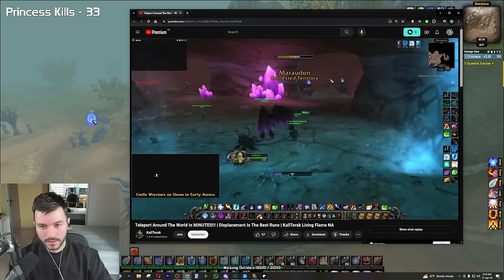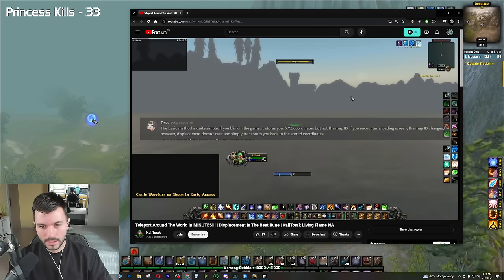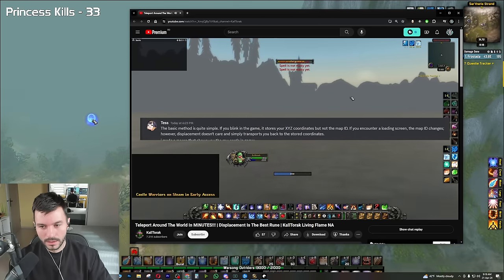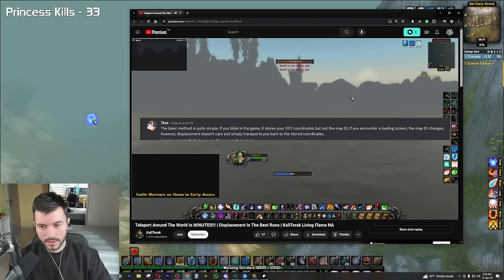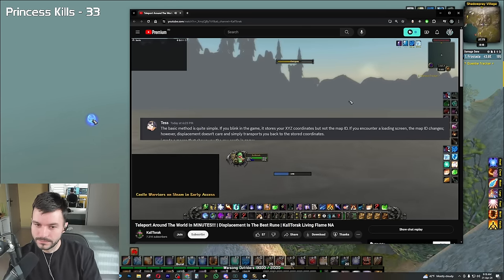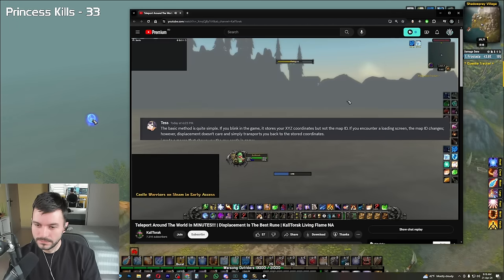How is this possible? The way Tess explained it: if you Blink in the game, it stores your X, Y, and Z coordinates, but not the map ID. If you encounter a loading screen, the map ID changes. However, Displacement doesn't care and simply transports you back to the stored coordinates.